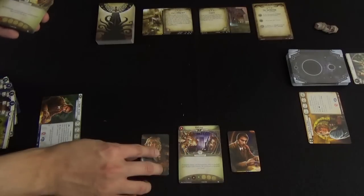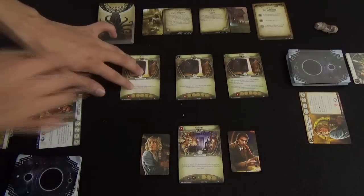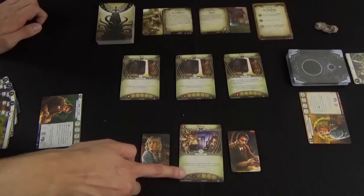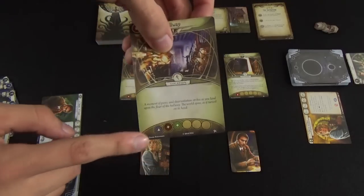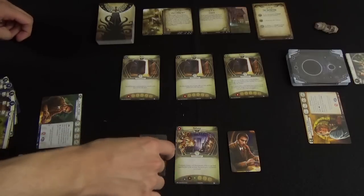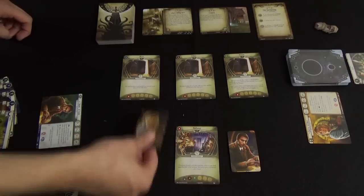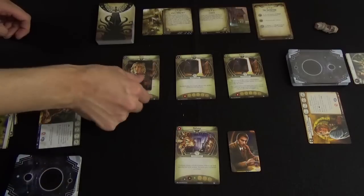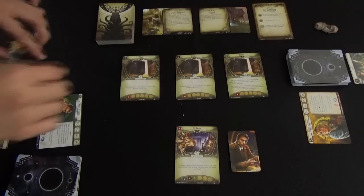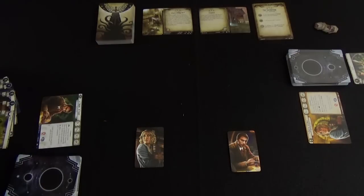For example, we'll later find ourselves in the hallway, and there will be other locations to explore. The hallway is connected to other rooms as indicated by colored dots — a blue triangle, a brown cross, and a green rhombus. As a move action, you can go from your current location to any of the connected locations shown at the bottom of the card. When you go to a new location for the first time, you flip it and add clue tokens based on the number of investigators.